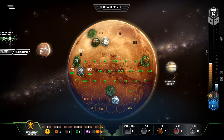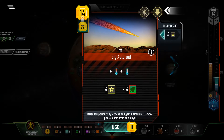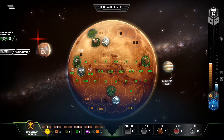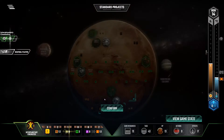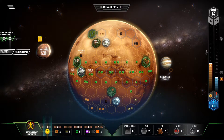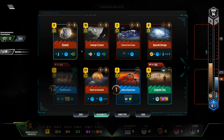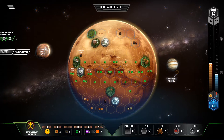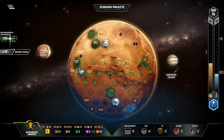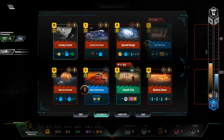As you can see, I get a massive $8 back for every space event I play. Now comes Asteroid — get that sweet Titanium back, get the money, get the heat. Comets next — put the ocean down for the Titanium. Plus Arctic Algae gives me the plants. Look at those rebates. Towing a Comet — I'm going to place the ocean right here because I want to curve around to give room for my plants to go.